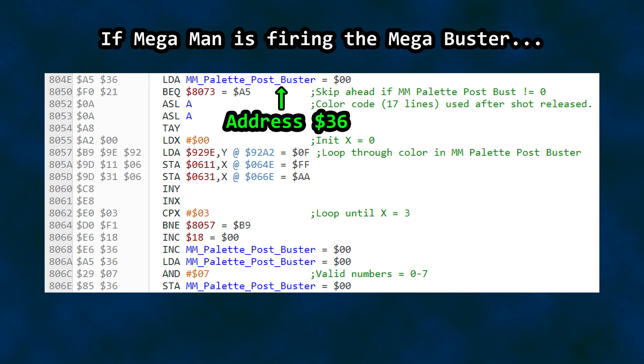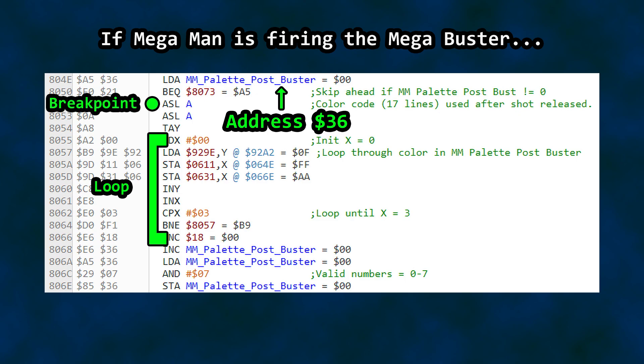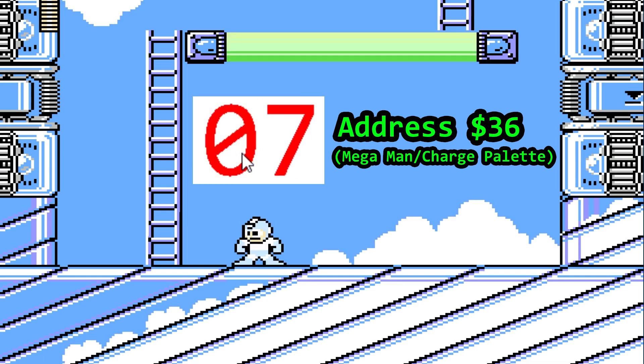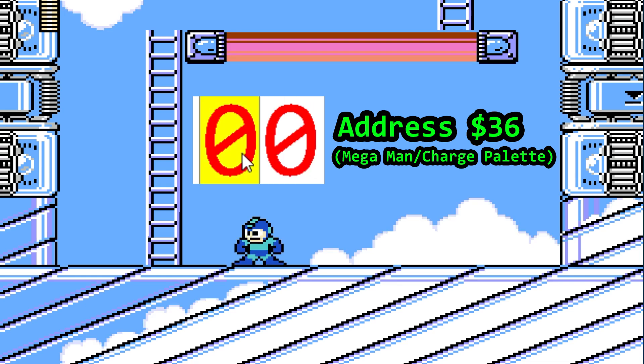If he is using the Mega Buster, the next section is palette work. Specifically, this section is used if Mega Man has released a shot — this code is executed even if I just tap the button to fire a shot. This includes a short loop to hit several areas of RAM. How do we know this has something to do with Mega Man's palette? Since we know it involves RAM location 36 hex, I put my cursor there and just started typing numbers — and there's a bit of color cycling as I put the numbers in.